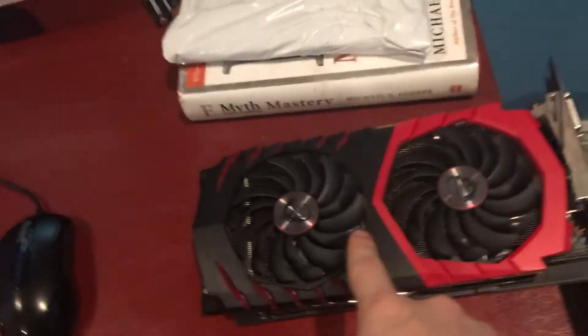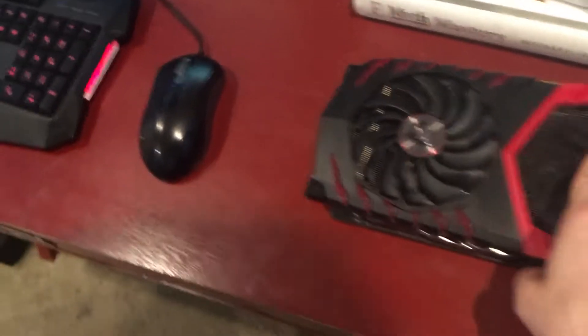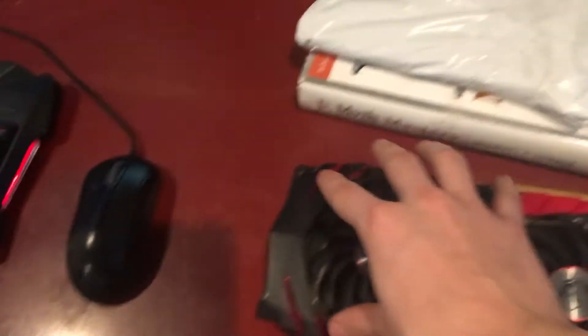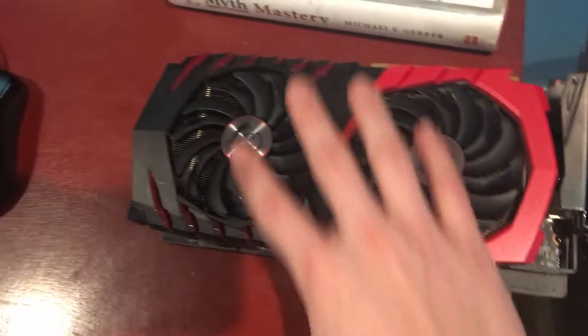The thing I like about this card — it's not like the 1060. The 1060 would take in air, suck it in through here, and then disperse it around the whole card, pretty much just filling it up with hot air. This takes air with the fan and just blows it out the back, which I like, and it's warm too.